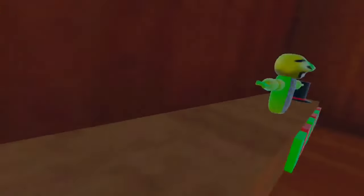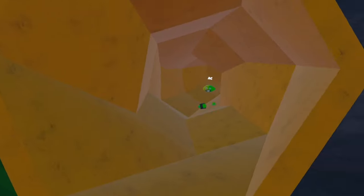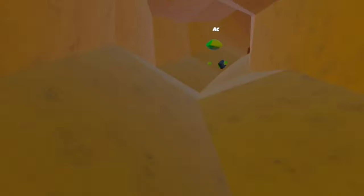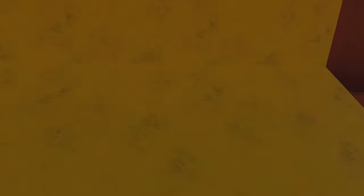Over here is the city map. It has quite a bit of stuff — there's the mirror, the playground, and behind me was the special cosmetics, but that's only for moderators. By the way, the guy following me is a moderator — he's an OG, basically the goat. He showed me a kind of secret, which is pretty cool.